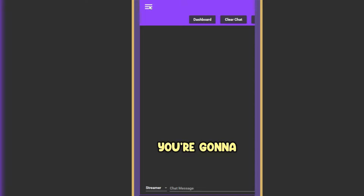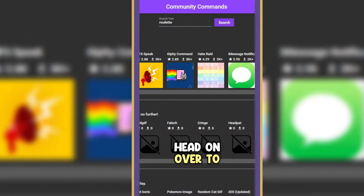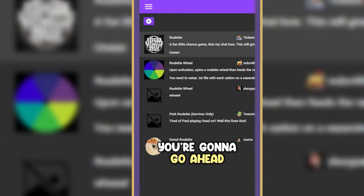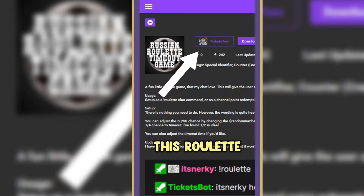So once you head into Mix It Up, you're going to go ahead and click on the little tab here. We're going to go to community commands and then head on over to the search bar and just search for roulette. Once that has loaded, you're going to go ahead and just click on this first option here — shout out to Tickets Tom for actually making this roulette and making it so it's pretty much plug and play.